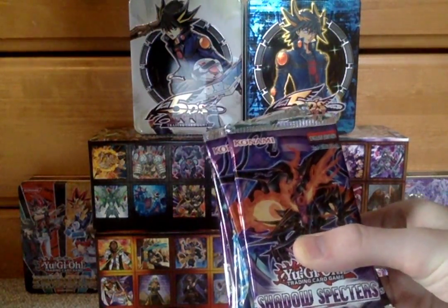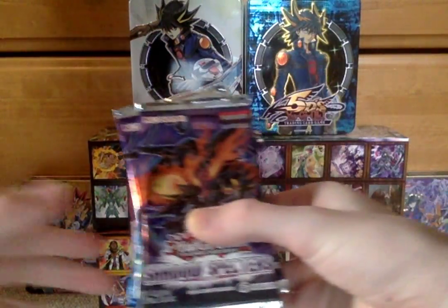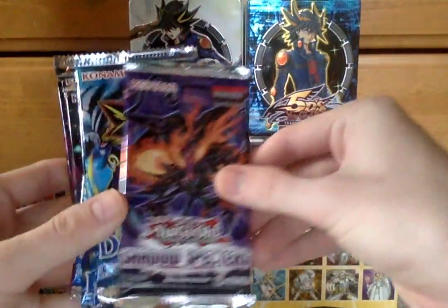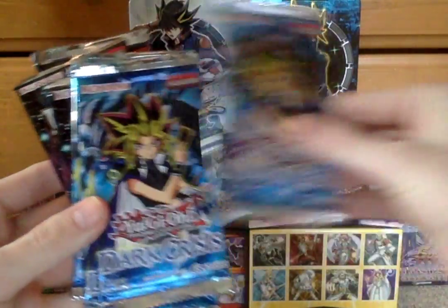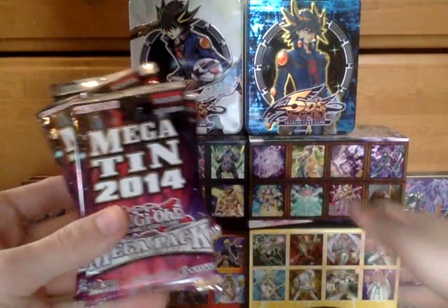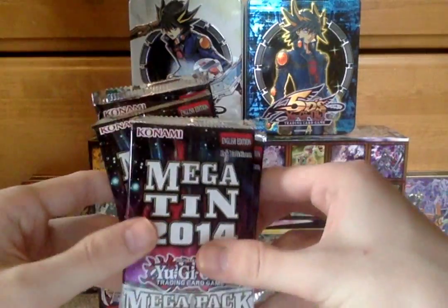I just got back from Target and this was in one of those bargain bins — one of those $2.99 things. I'll go over the packs: two Dark Spectres, four Dark Crisis — you can tell this is the newer logo, so this is from the Legendary Collection I believe — and four Megaton 2014. I'll open those last because I'm actually pretty excited about them.